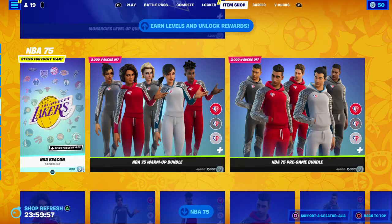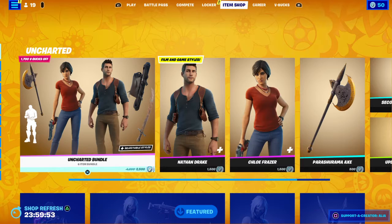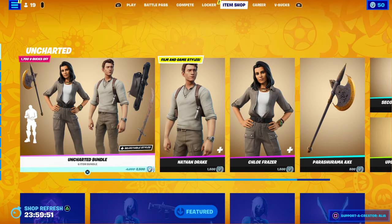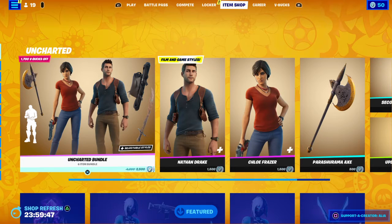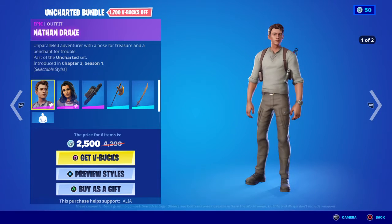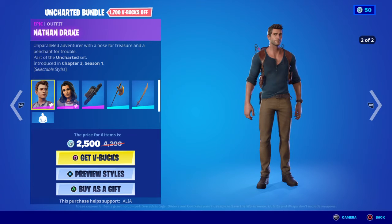Where are they? Oh, there they are — let's go! So let's jump straight in and check out the Uncharted Bundle. Jumping straight in, we have Nathan Drake — Unparalleled Adventurer with a nose for treasure and a penchant for trouble.